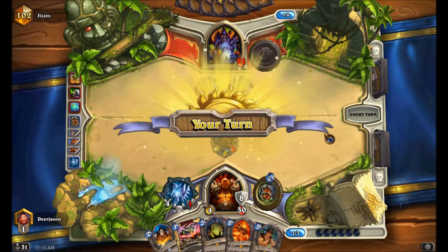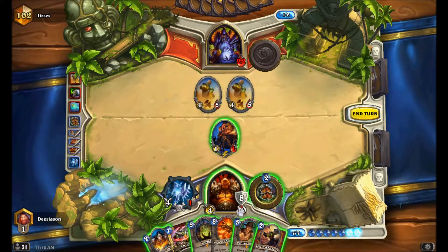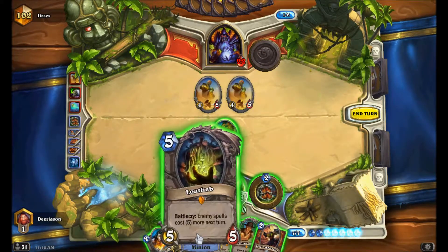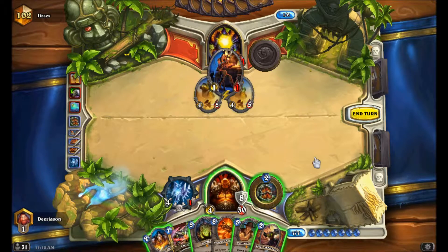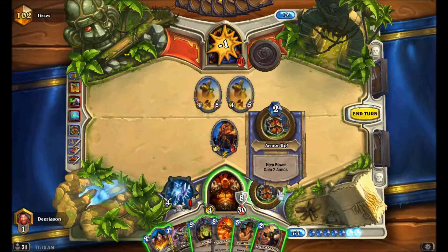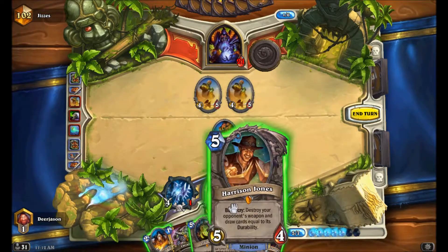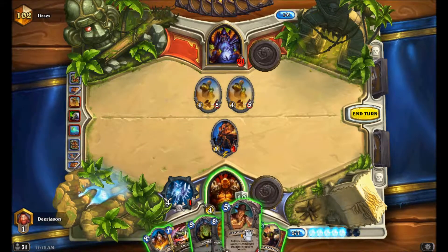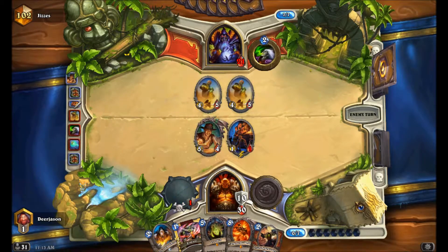Right now he might develop a taunt on those Ancient Watchers. Now if I play Harrison Jones here, they trade with his Ancient Watchers one for one - I do not like that. Also he could Kill Command one of those Ancient Watchers, although that would probably be a bad play on his part. Therefore right now I'm debating between Harrison and Lord Jaraxxus Deathbite. I chose Harrison.